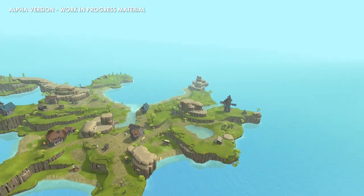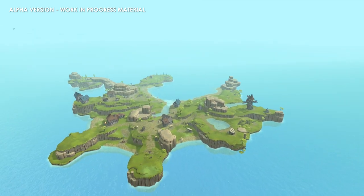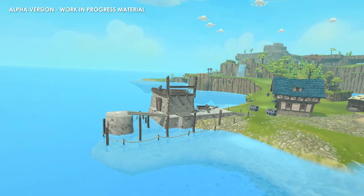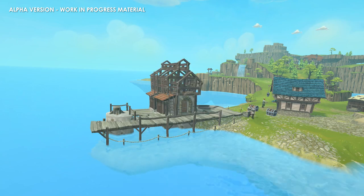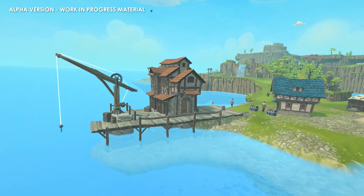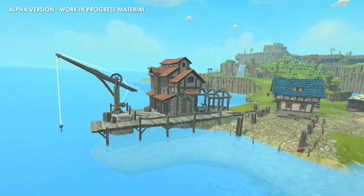In addition we now have a lot more production buildings and military buildings in the game. This includes the harbor where merchants can dock trade ships and trade their goods with you. And also we now have the shipyard where you can build your own ships that you can send out for trading.